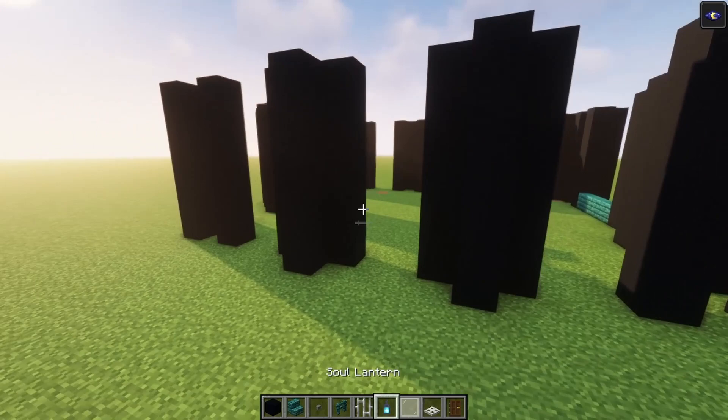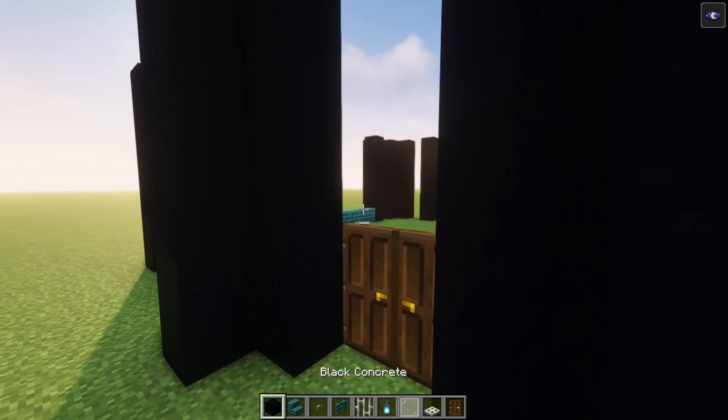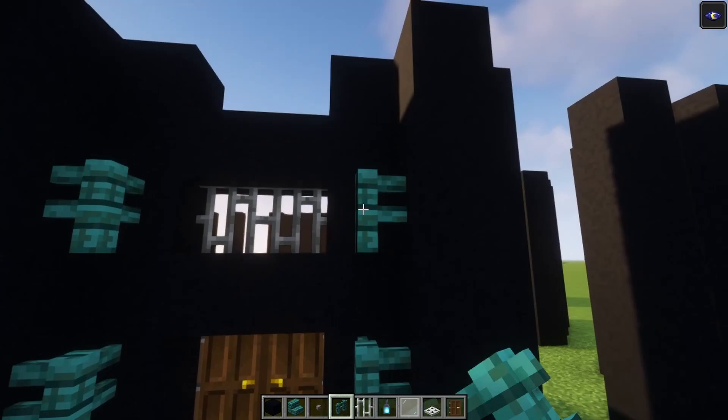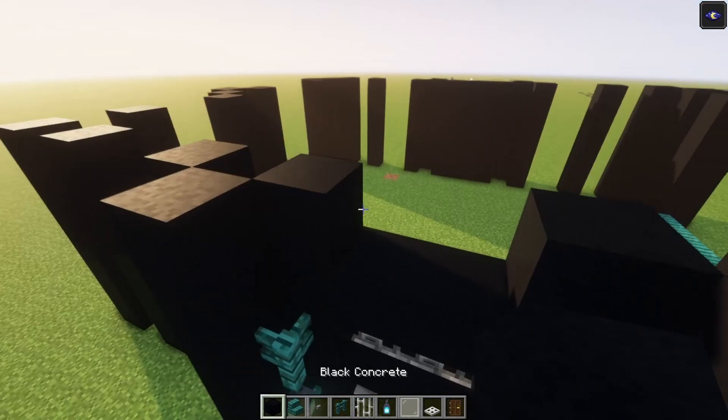Next up, we're going to build in the entrance. You just want to add two doors over here. After that, add a full block on top, skip one block and add an additional full block. Then go ahead and place some iron bars. Take the warped fences, go up until this point, skip one. After that, add two buttons on the sides followed with two lanterns.